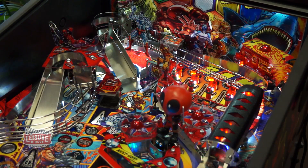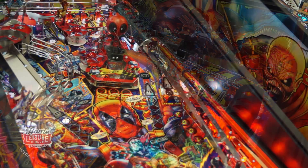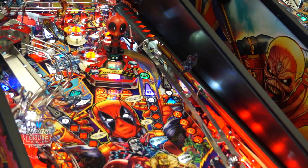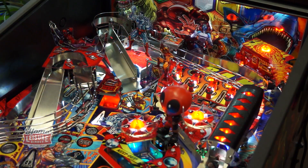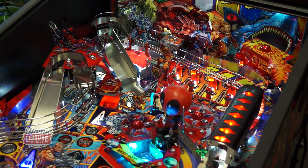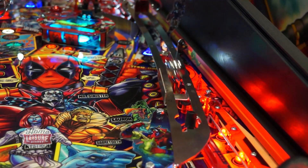Deadpool's playfield has a number of fun features, two of which will jump out at you immediately. First is Deadpool's Katana, which makes up the right ramp and ball lock. The Katana ramp shot is a very unique shot that features a seemingly impossible-to-reach ramp that feeds the Katana's handle. This ramp is reached with a special lane that sends the ball up the ramp, then into the handle to lock. The ball will then roll away, down the blade to the player's flippers.